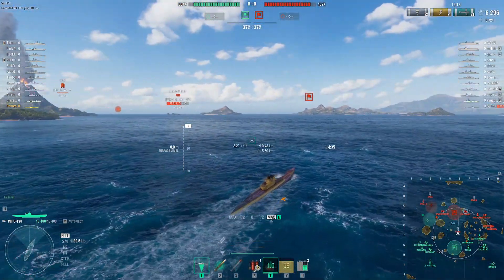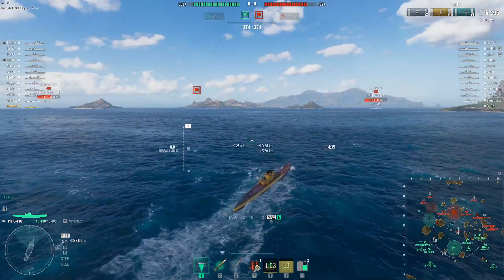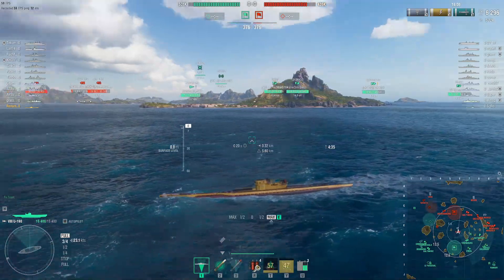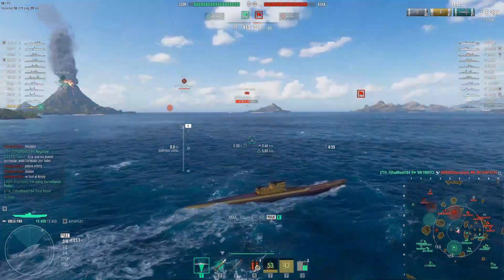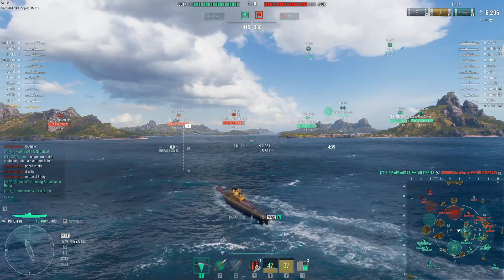With the change making torpedo spread more random, shotgunning is effectively harder. But if there's a broadside battleship in front of you, you're not going to miss. However, if there's a DD rushing you bow-in, the random RNG of torpedo spread makes it a lot harder to hit that target.